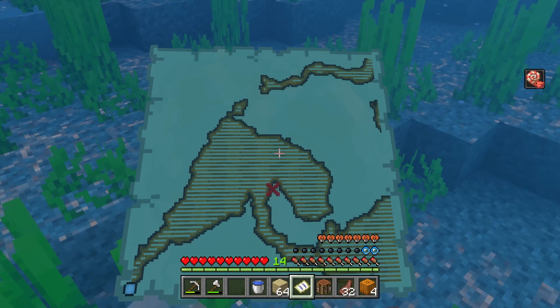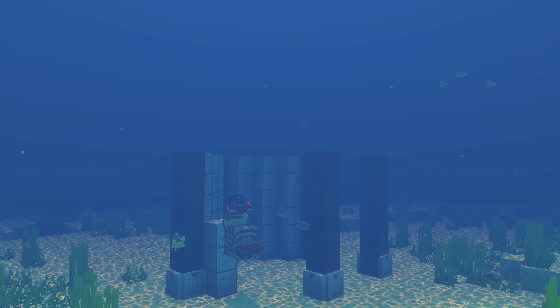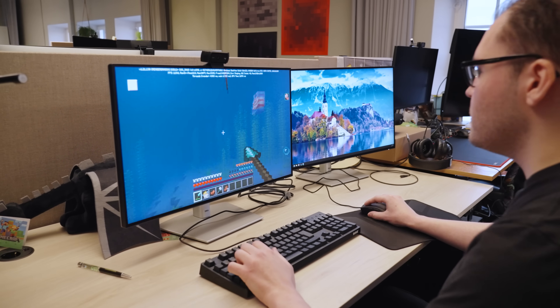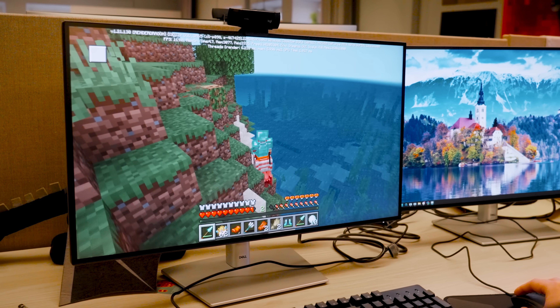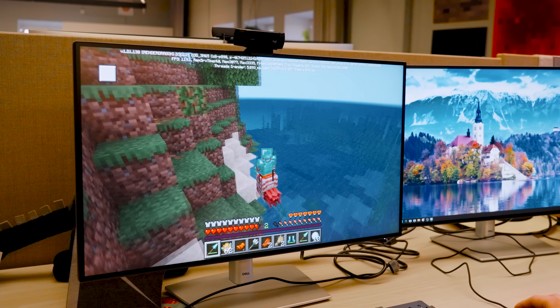When players get their hands on the Nautilus, we expect they'll be jumping underwater a lot more earlier in the game. With that, I'm going to predict we're going to see more underwater builds, more incredible structures, more jousting — everyone needs more jousting. One of my favorite things I saw a player do when this was in testing is they took the Nautilus on land and made that their challenge: how quickly can I get the Nautilus back into the ocean?